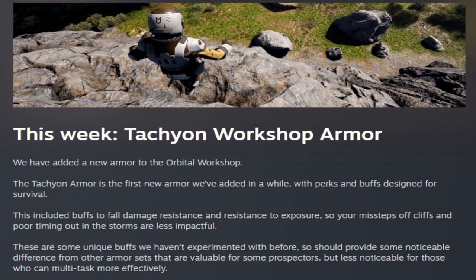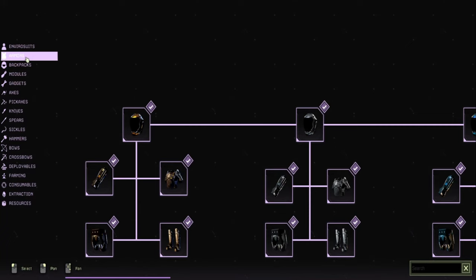It's the first new armor they've added in a while, with perks and buffs designed for the survivalist in you. You get fall damage resistance and exposure resistance with the armor set. They say these are some unique buffs they haven't experimented with before, so it should provide noticeable differences from other armor sets. In the workshop, go to armors and at the very end you'll see the new Tachyon armor set.